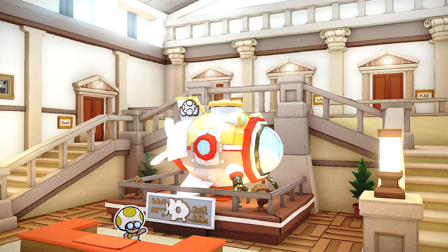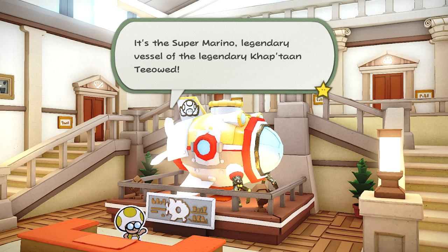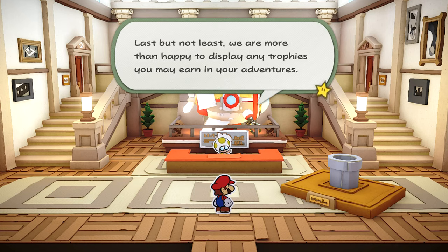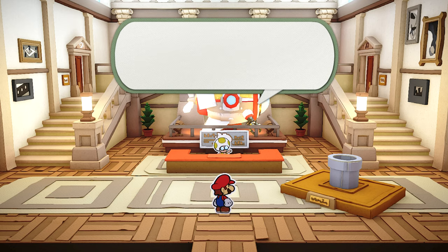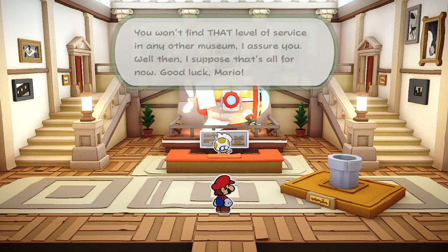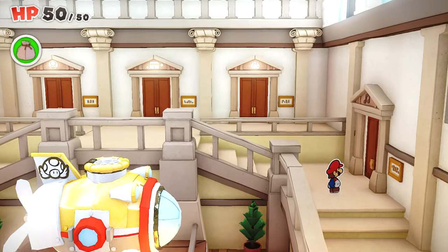Oh wow, this place is classy. Welcome, Mario. This is the first time you visit the Musee Champignan. Let me tell you how it all works - that's something no other museum can boast. We are a bit light on exhibits at the moment, but I do have one spectacular piece to share: the super marino legendary vessel. Last but not least, we are more than happy to display any trophies you may have earned in your adventures. I will personally polish and shine each one of them. You won't find that level of service in any other museum. He sounds like a used car salesman!